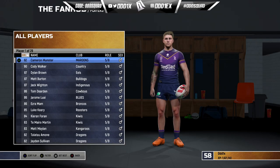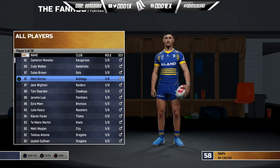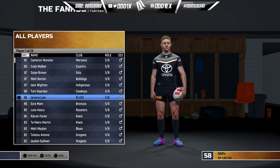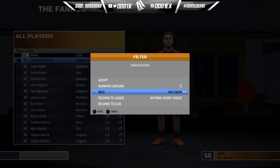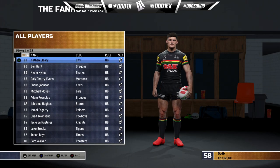For five-eighths, Cam Munster is the highest rated player in the game at 92. Cody Walker is a 90 — one of three 90s from the Bunnies. Dylan Brown has taken a bit of a knock. Matt Burton and Jack Wighton are both 87s. Tom Dearden 86, Luai 86, Mamou 86, Keary 85, Flanagan 84.